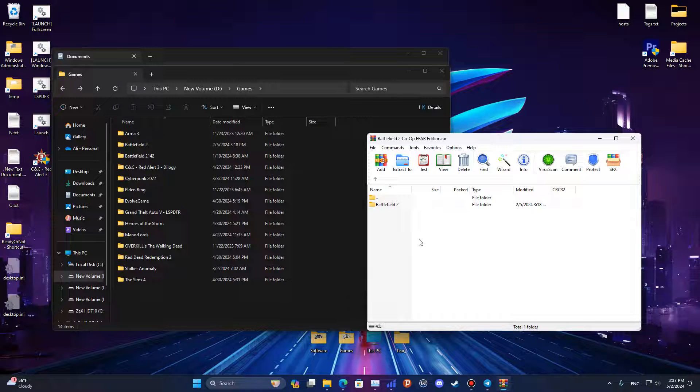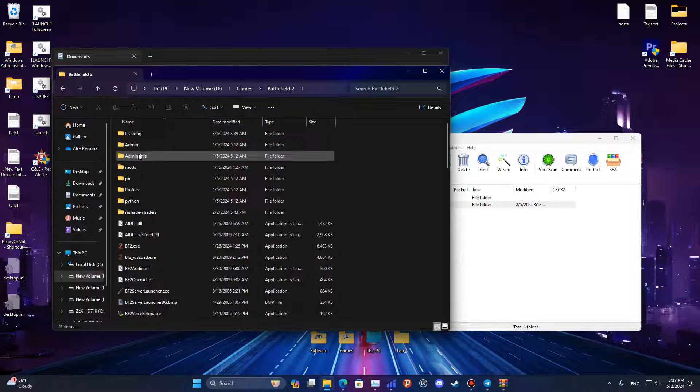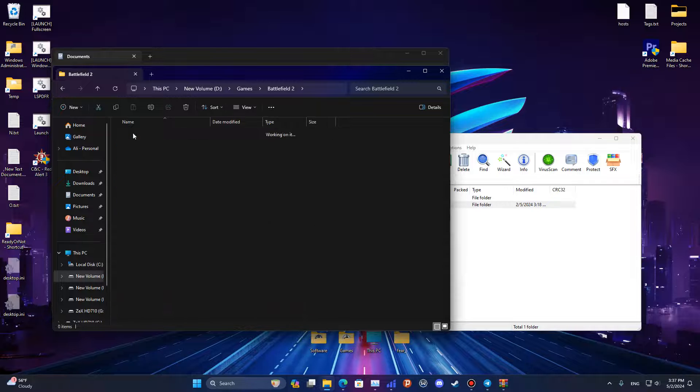Hello everyone. In today's video I will guide you through installing and playing Battlefield 2 Co-op Fear Edition. First, you need to extract the Battlefield 2 folder into your desired location. Then open the Battlefield 2 folder and go to the 0.config folder.